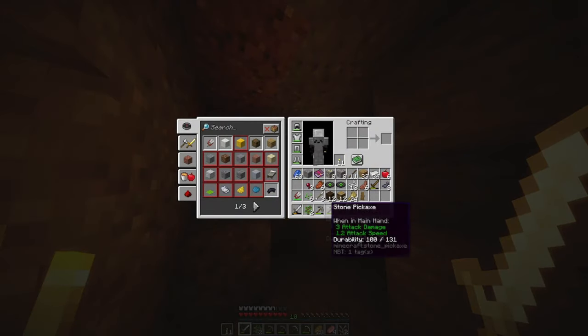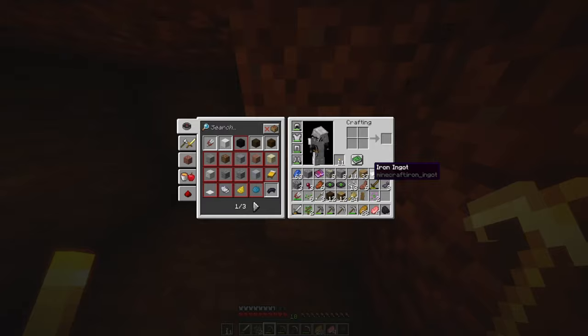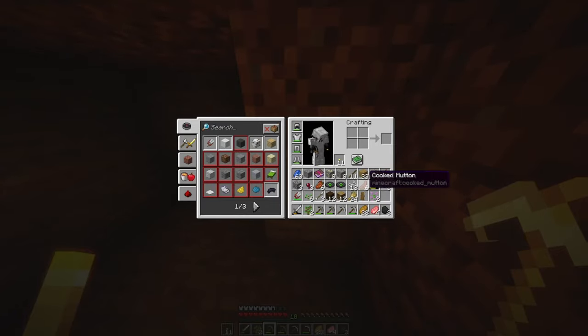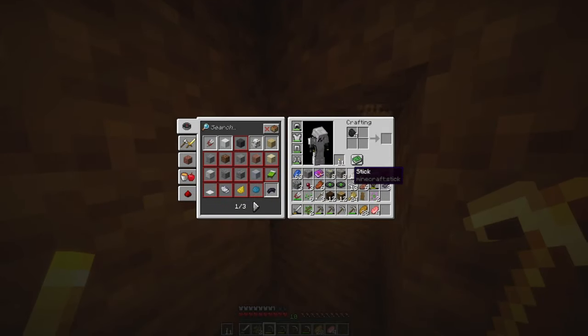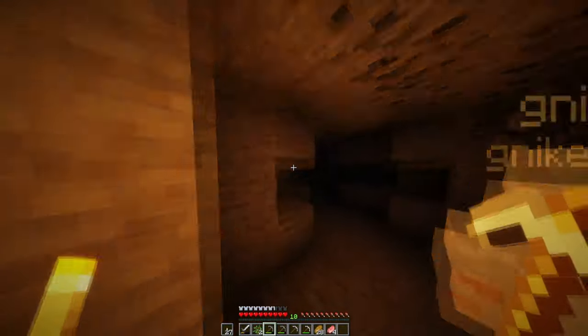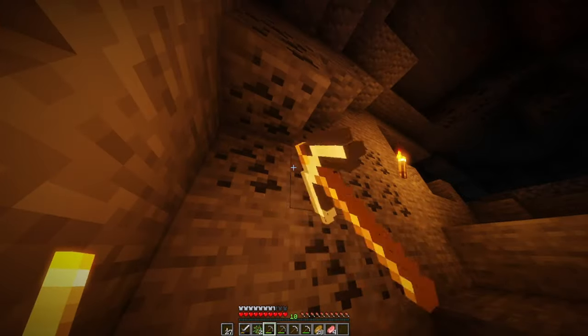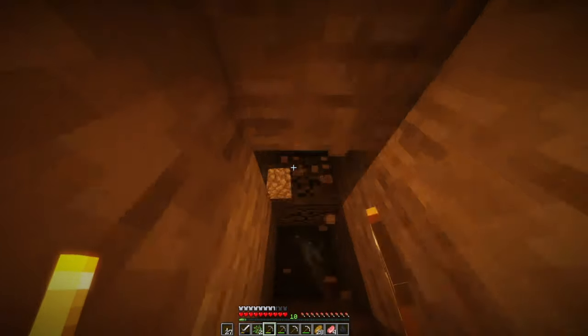I definitely have enough food for this episode. I don't have a shovel, which is sad - I do have wood though. I can make some torches - let's go ahead and make some torches. 27 torches, not bad. More coal over here too, Wayne. I hear zombies - they sound like they're directly below us. Wayne, come down here and check this out.